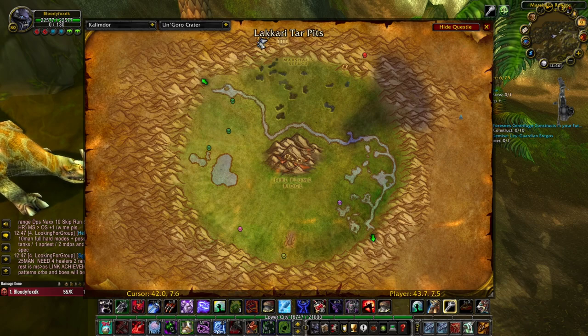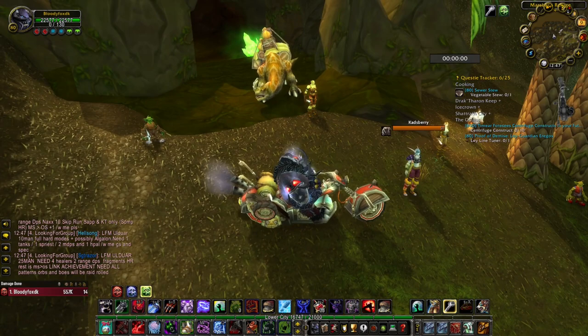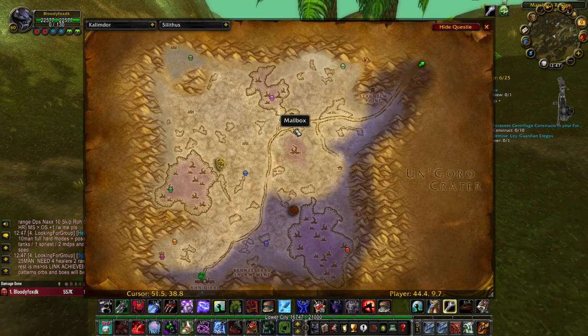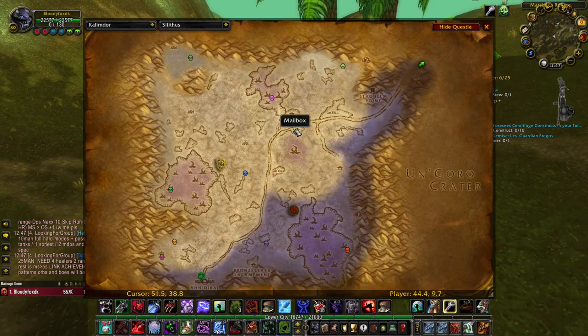My location is Un'Goro Crater, Marshall's Refuge. As I remembered, we don't have an Innkeeper in this camp. They're going to add an Innkeeper in Cataclysm. So we need to go west to Cenarion Hold in Silithus.